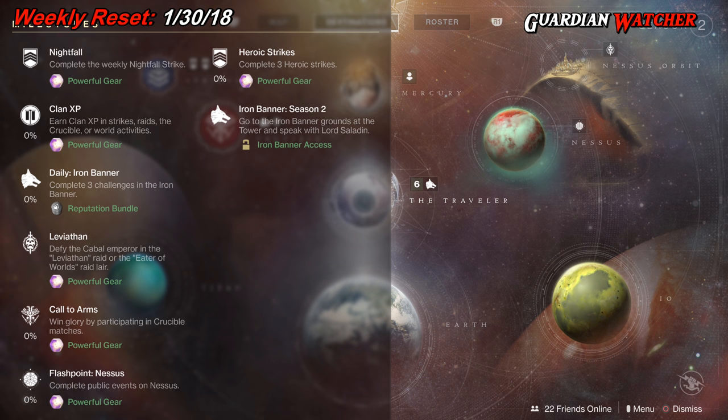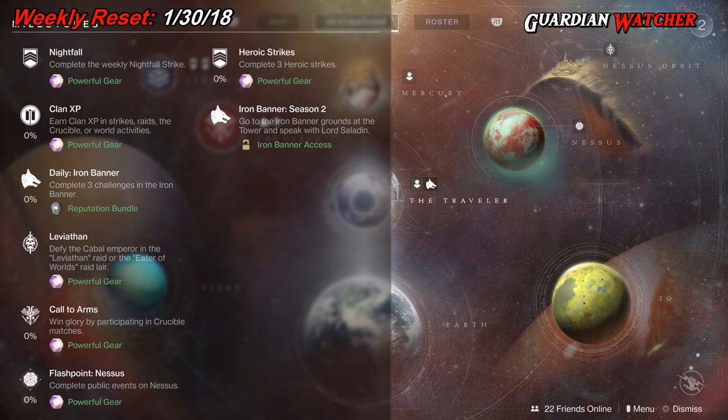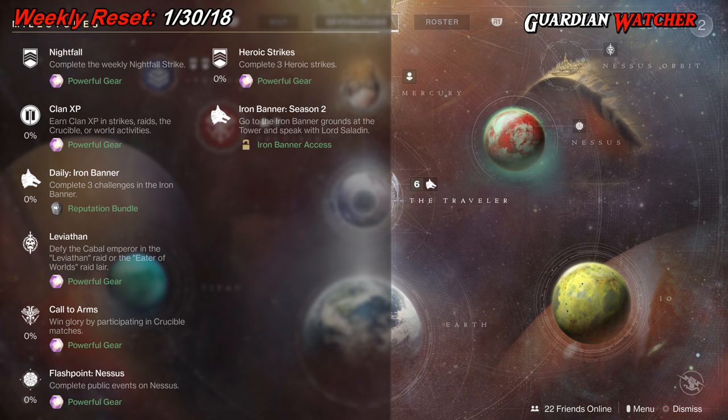Then we have Clan XP, where you earn Clan XP in Strikes, Raids, the Crucible, and World Activities. Then we have the Daily Iron Banner, where you need to complete three challenges in the Iron Banner. We have Leviathan, where you need to complete the Leviathan Raid or the Eater of Worlds Raid Lair. Then we have Call to Arms, where you need to participate in Crucible.